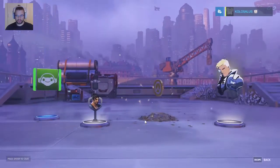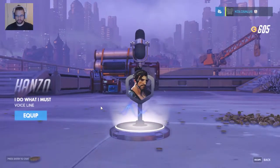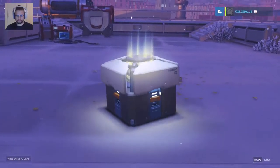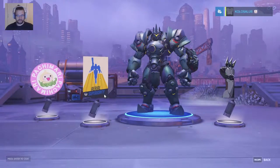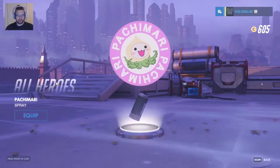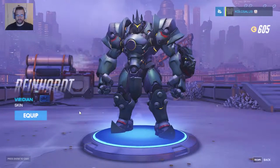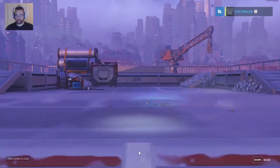Two rares — some more currency, a player icon, a voice line, and a spray for Soldier 76. Pharah spray, all hero spray, Pachimari Pachimari — okay, that's weird. We got a skin tint Viridian for Reinhardt, pretty good. And another spray for Genji.